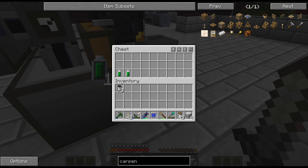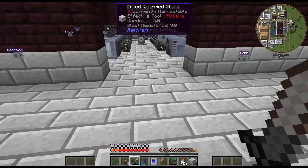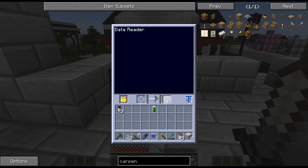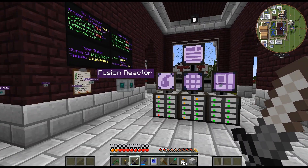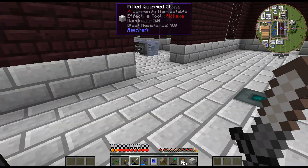Anyway, last episode we left off and I scanned a couple things. One is the ZPM emitter because I need to get the emitter for the ZPM circuit assembler — I want to get that done. One of the ingredients is plutonium 241, and I don't think I have any set to craft. I don't have plutonium 241 at all, so that is an issue.